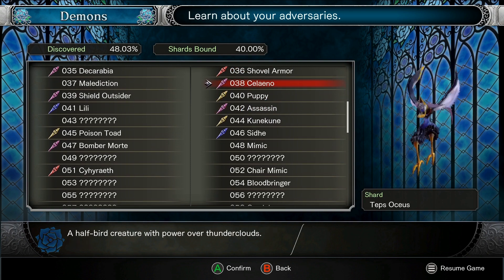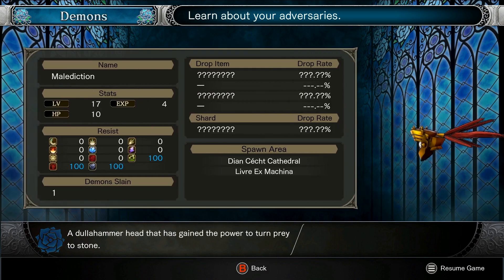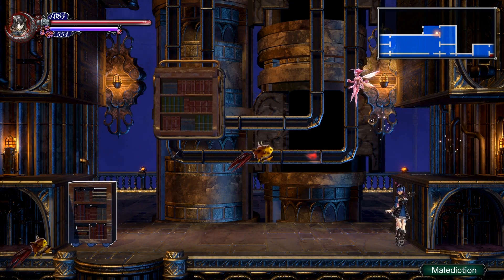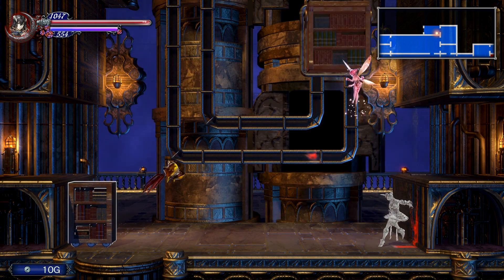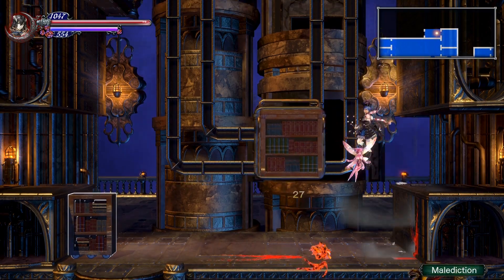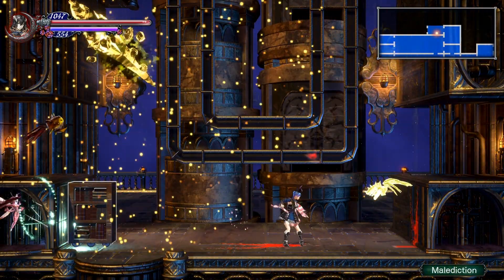There we go. So it's called a Malediction. It's basically the same thing — it gives you four experience. It's pretty much not really different. Oh — that's different. It can stone you. Well, I guess there is something different.